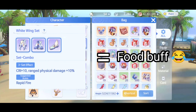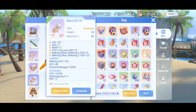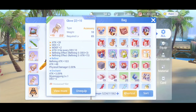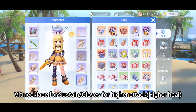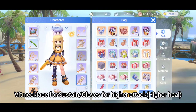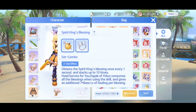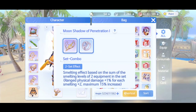White wing set will only increase the damage of long range by 10%, and that 10% you can get if you're going to use Foxtail. As for accessories, my suggestion is either gloves or red necklace, and then later on you can change to level 105 accessories. If you're a DPS type, you can choose that set.